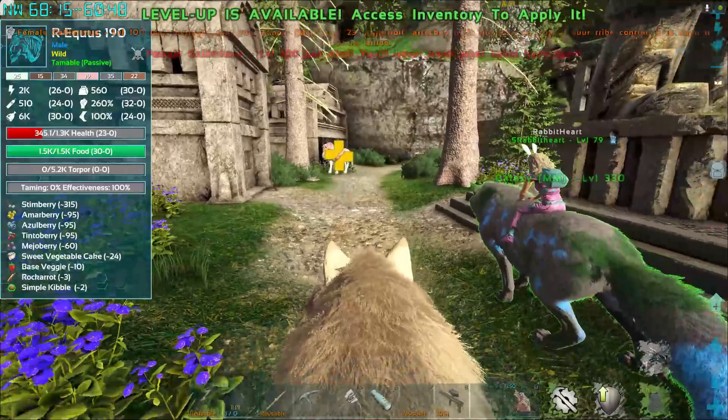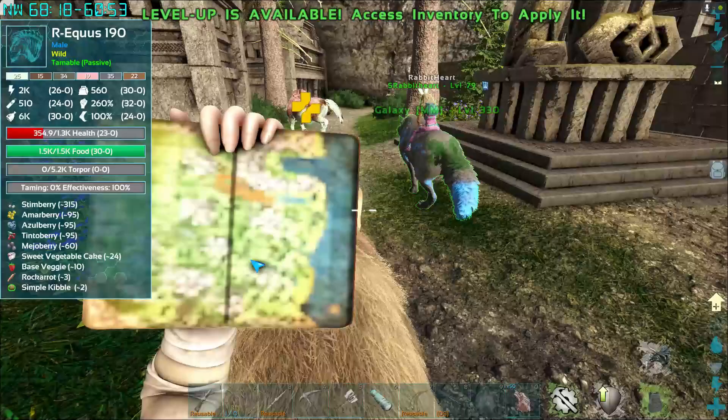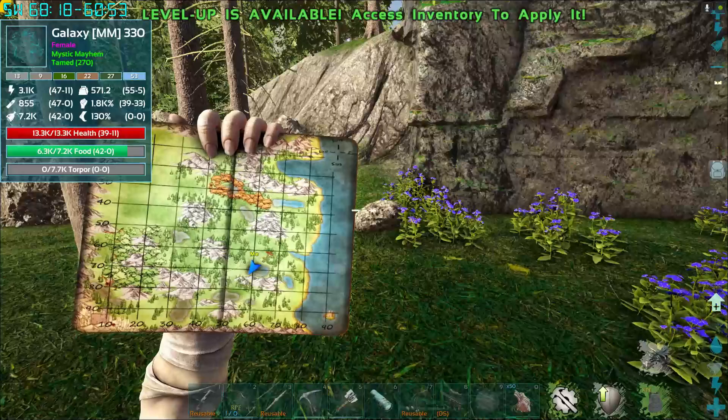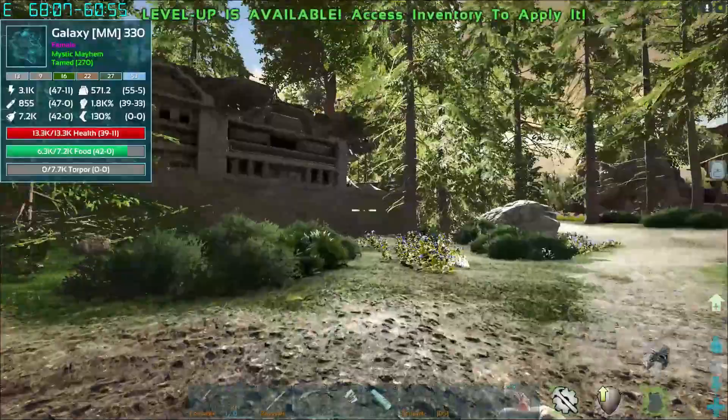Anyway, here we are. Let's show on the map — right here, we're not too far from our teleporter. If you want the actual coordinates, it's 68, 18, 60, 53. This is a small little dwarven village, and you can see this awesome statue.